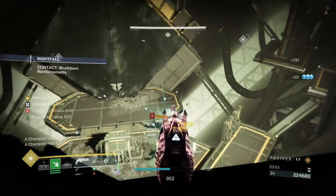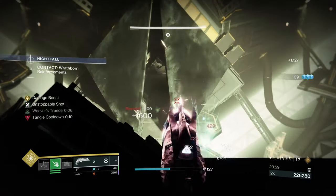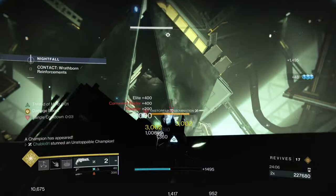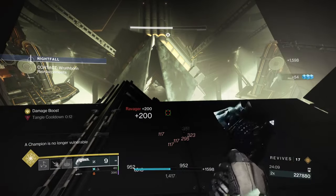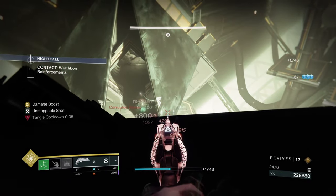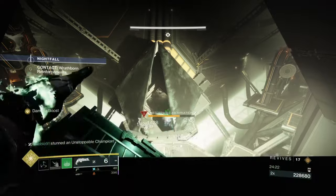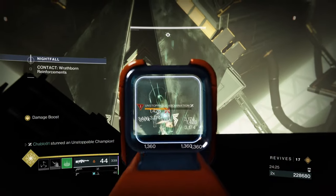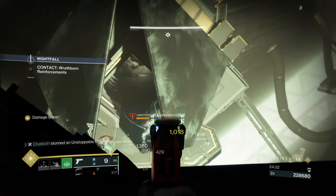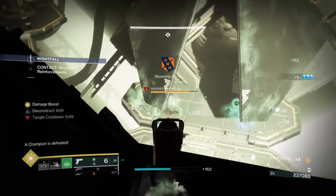If you skip the prisms you get two extra champions - one Barrier and one Unstoppable. I was showcasing the build there in the sped-up footage. It's not a problem to kill these two champs, you just lose about two minutes. Doing the prism strat on Strand Warlock is quite risky and requires precision - I didn't want to showcase that here.